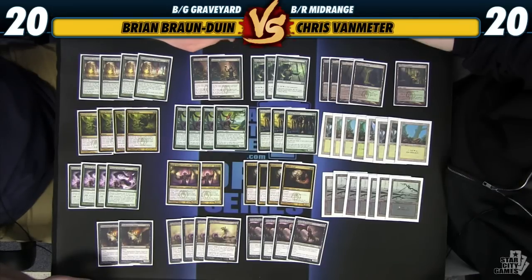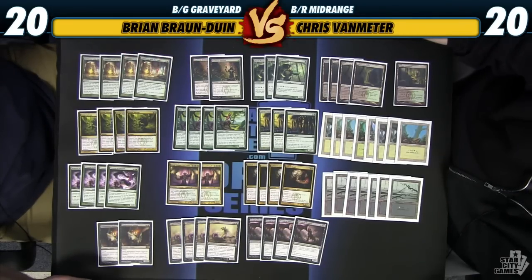For one, we have Deathrite Shaman. Because of Commune and Grizzly Salvage, he can serve as a mana accelerant, but he's also just a solid threat on his own sometimes against a lot of decks. We have Elvish Mystic and Sylvan Caryatid to provide some mana to ramp us into some of our bigger cards, but they are also useful in the graveyard for some of our other cards.